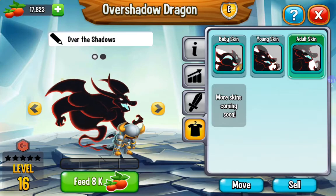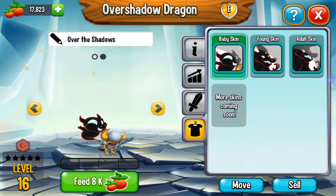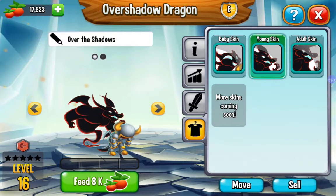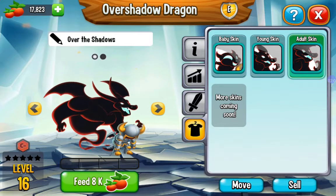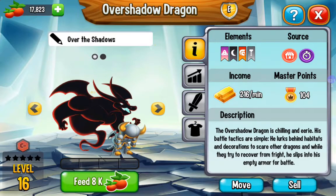Look at this baby skin — it sort of fades away and its armor helps the image. Number two is the young skin. As you can see, the armor is bigger and the dragon is bigger. The next one is the adult skin — it's even bigger, and the armor becomes so strong and so big.